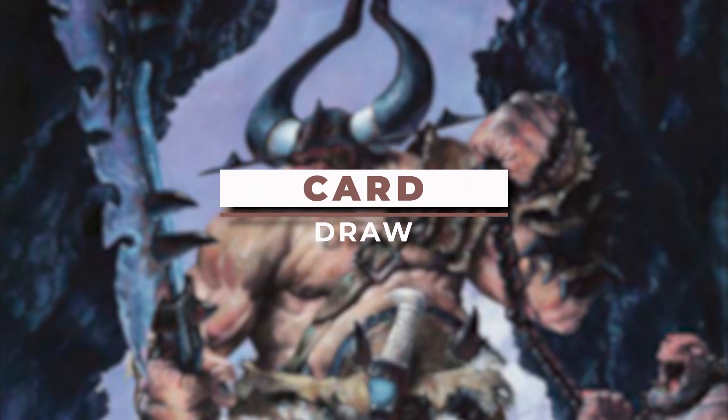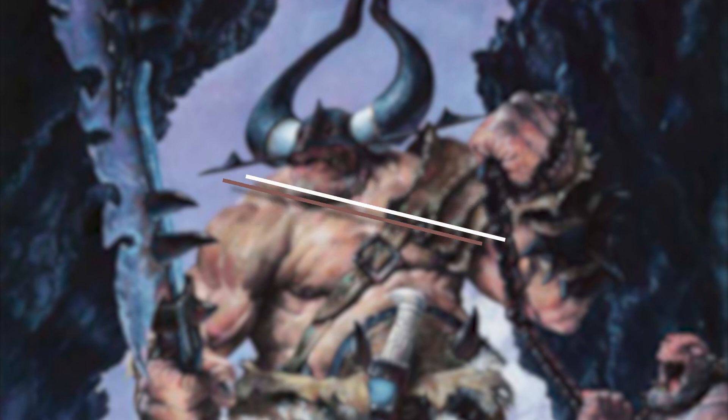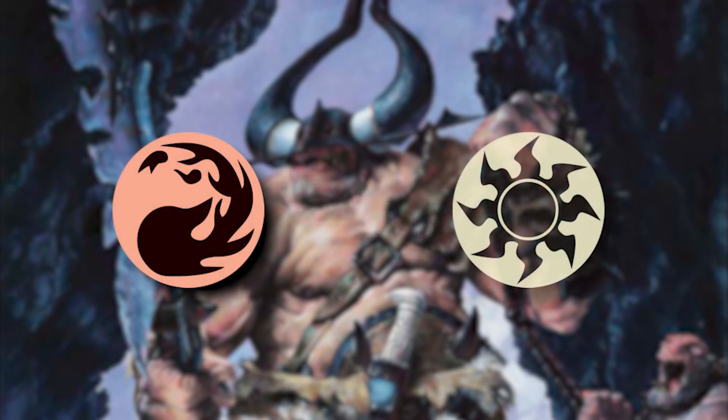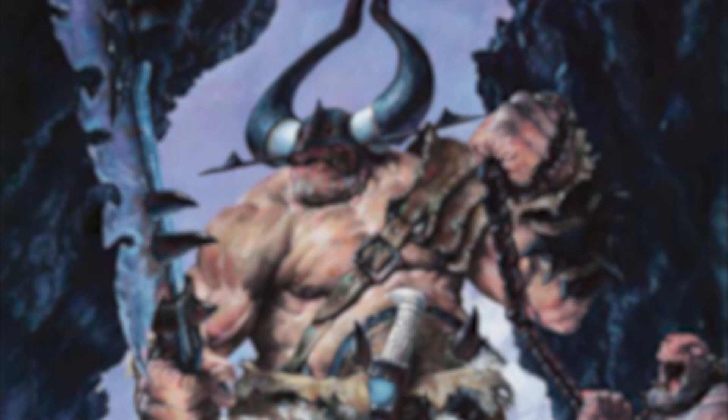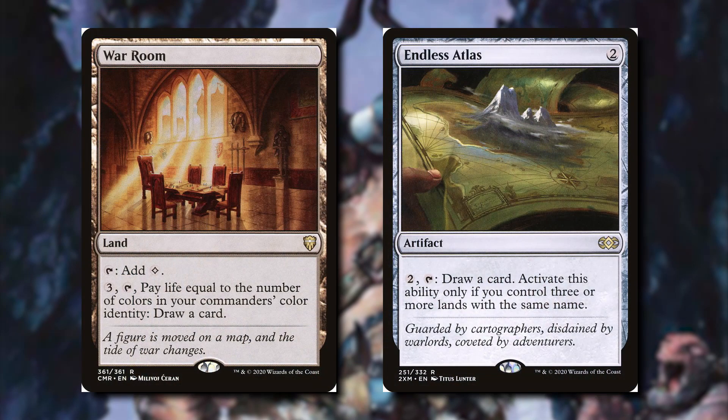Card draw is going to be really important because this is a mono red deck, and mono red or mono white decks just don't do well with card draw. So let's talk about how we can do it in this deck. If you're playing a mono color deck, I recommend War Room and Endless Atlas. War Room is really cool because if you're mono color, you're only going to lose one life. You do still have to pay 3 mana and tap it, but you're able to draw a card, which is really nice besides just the one card you draw each turn.